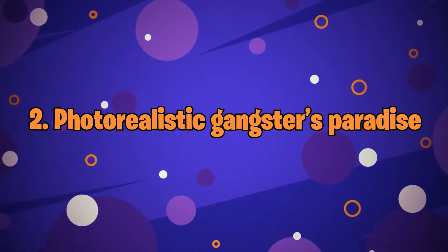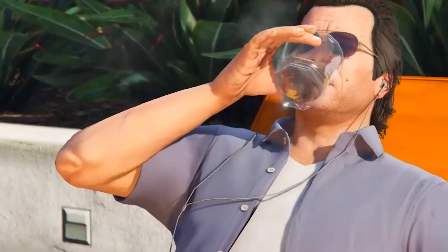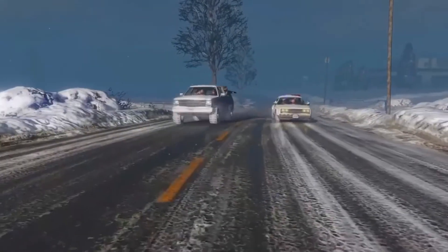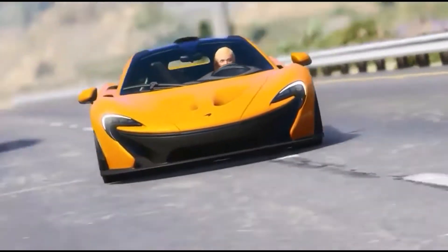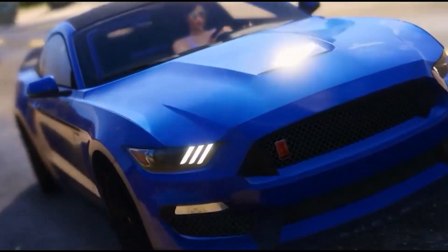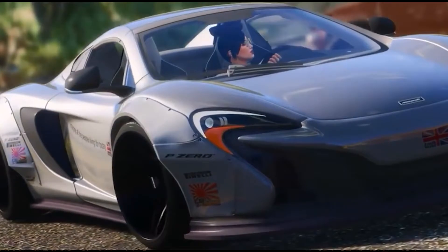Number 2: Photorealistic Gangster's Paradise. You can't talk about GTA V mods without mentioning all of the coders who work hard to make Los Santos look as breathtakingly beautiful as possible. There are literally hundreds of graphics enhancement mods for GTA V, but Natural Vision Remastered is the current champion. The mod features 4K resolutions and a full redesign of Rockstar's original aesthetic, created to make GTA V look visually similar to Southern California in real life. The results look better than real-life SoCal, taking Los Santos out of the uncanny valley and into a degree of graphical fidelity that redefines what it means to be photorealistic.